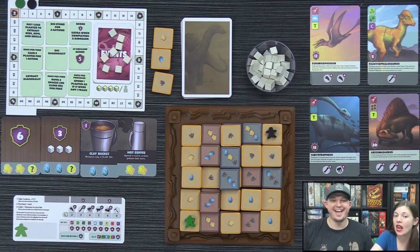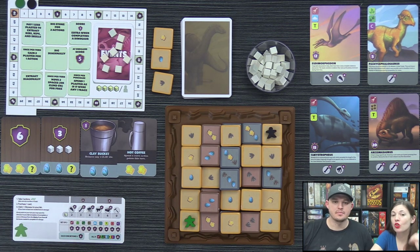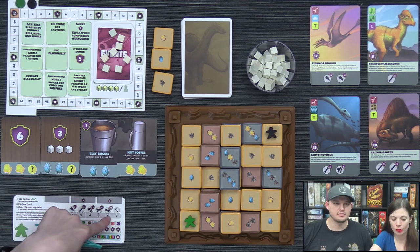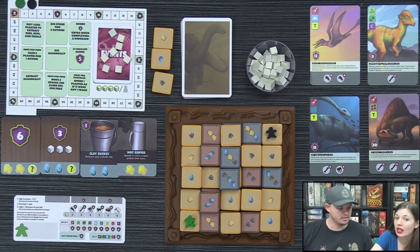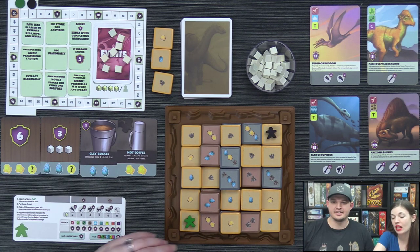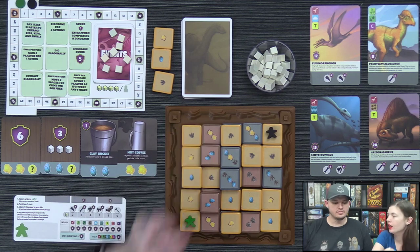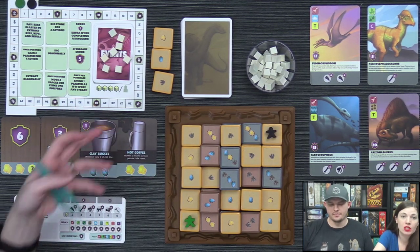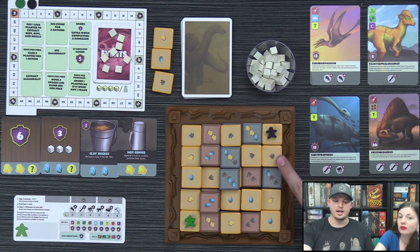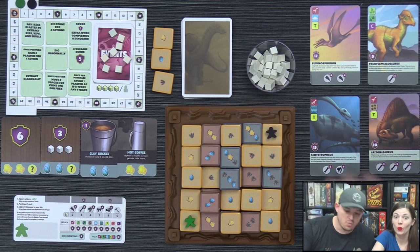Once per turn, you can extract one dinosaur piece for free — before, during, or after your three actions. As you extract things, it costs plaster depending on the bone type. Taking one plaster costs one action point, so you can gain up to three in a single turn. If you're pushed off the side, it costs one action to come back onto the same side. You can also spend an action to place a sand tile back.